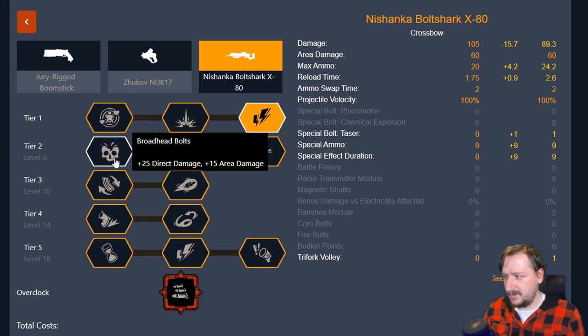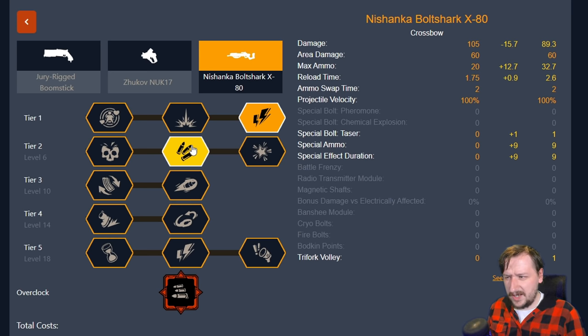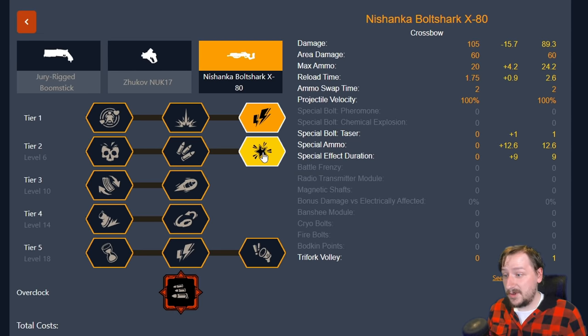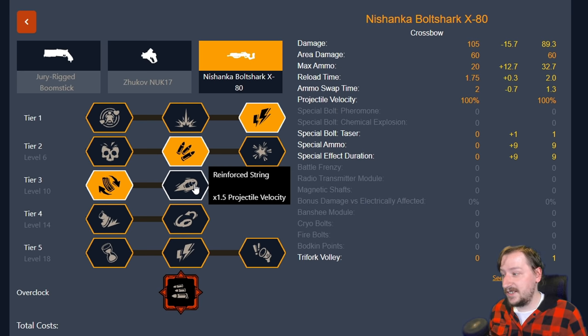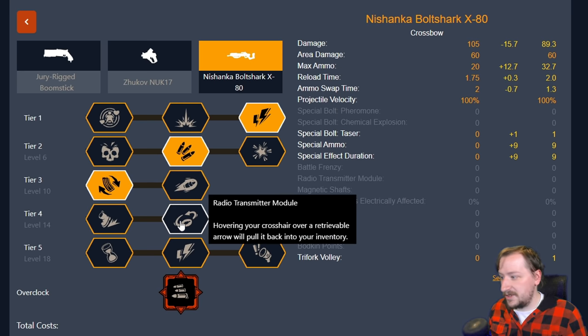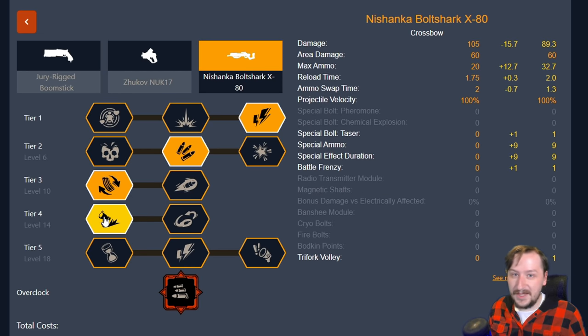Tier two it's really your choice — all options are pretty great. Broadhead Bolts get you more damage so you can do even more burst damage. Increased Quiver is usually what I take just because you get more shots so you can potentially kill more things. Special Bolts could also work if you just want more taser bolts. In tier three I like going with the increased reload speed just to get our reload speed down. You could also opt for Born Ready and not worry about reload speed, then go with Reinforced String so it's easier to hit shots at long ranges. Tier four there's no point going with the Radio Transmitter Module because we can't get our bolts back. Battle Frenzy makes the most sense since it's very likely that we're going to kill something when we shoot it into a crowd or large enemy, so Battle Frenzy triggers fairly often.